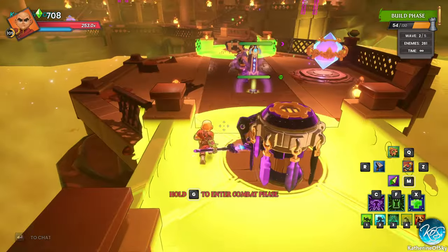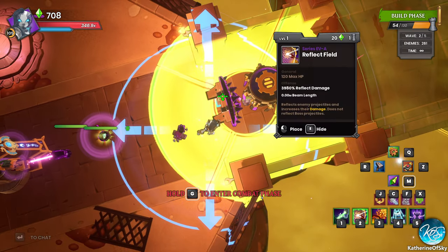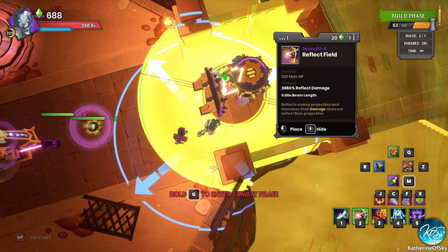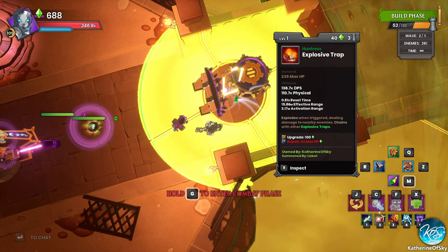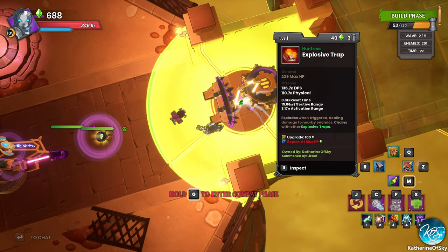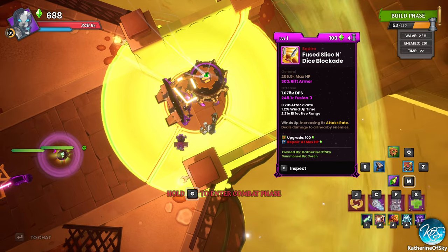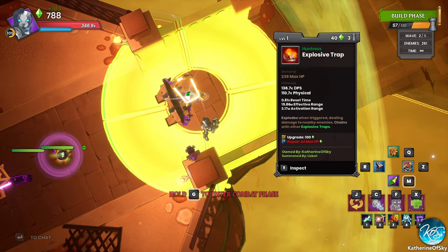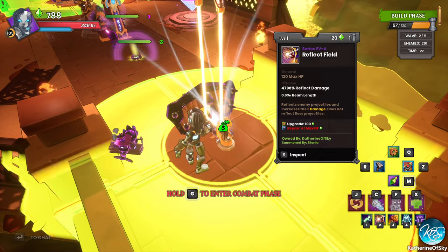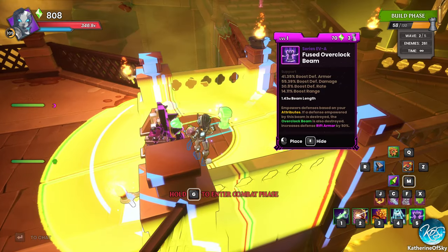Let's mirror this on the other side. I do need a buff beam — oops, wrong character, I just moved my EV. Why do I keep doing a reflect beam? I've been playing this game and I know how to play it, I promise. I'll have to sell the slice and dice. This is so annoying — let's just put in an actual buff beam here.